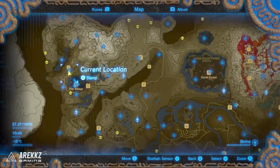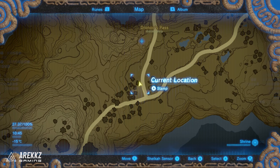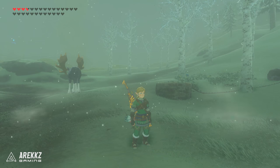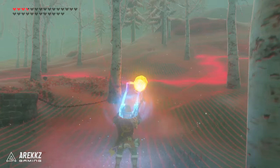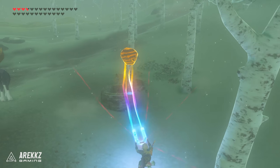Almost there now — going south from where we were just at, again by Dronko's Pass. Just before this sort of vertical path meets the horizontal path, you'll find a small stone well with a boulder and chain attached to it. Much like the last one, grab it with your magnesis rune and drop it inside. And that is of course your next Korok.